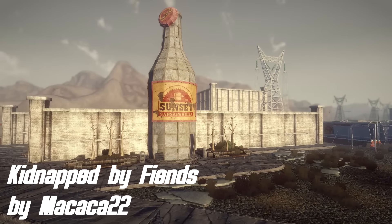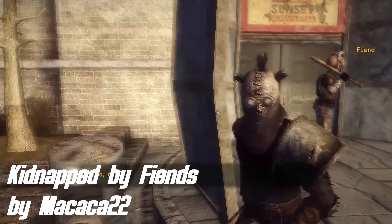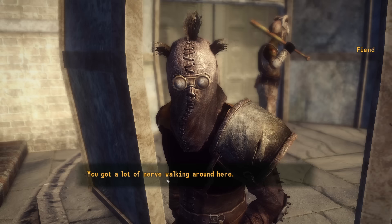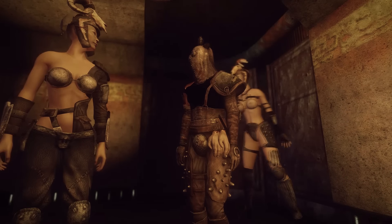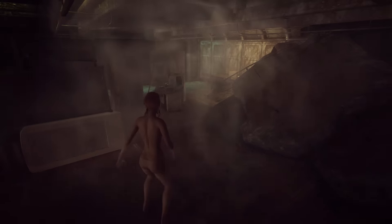Coming up next, we've got Kidnapped by Fiends by Makaka22. This is a very interesting quest mod that puts your character in a very bad situation. When you go to the Sunsmarts Asprella headquarters and roam around a bit, you're going to be attacked by Fiends and they are going to kidnap you. This mod is full of adult-only content like drugs, sexual violence, and non-violent sex — so if you're not comfortable with that, you shouldn't try out this mod. I personally found the idea interesting since it is not your usual quest mod where you are the hero; this time you're on the other side of the spectrum and have to save yourself.